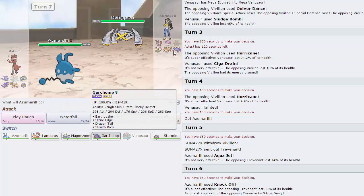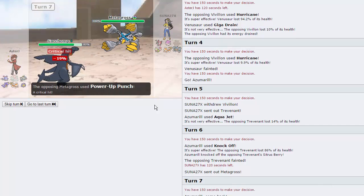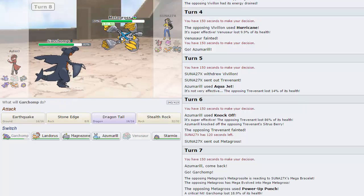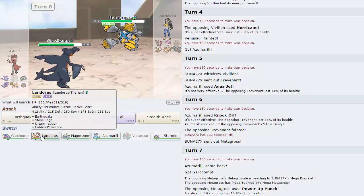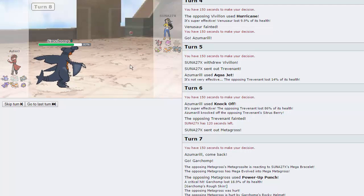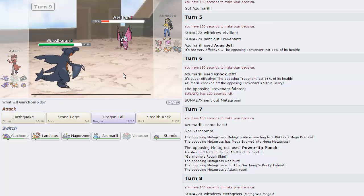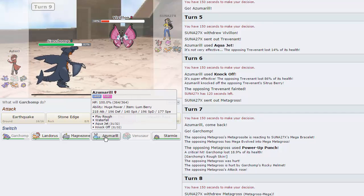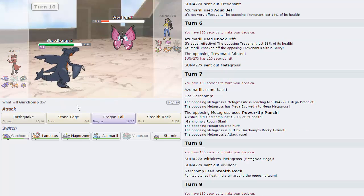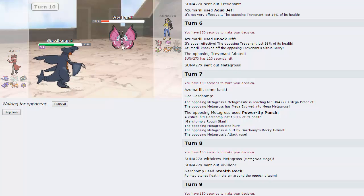On this Metagross, I'm going straight into Garchomp — it's probably going to Mega Evolve and get off some damage. He could be Ice Punch. Our Landorus revenge kills this thing though, so I'm not too worried. I'm just going to try to get up Rocks here, as he actually lets me. And he's going to go Vileplume and go for Sleep Powder. I don't really need my Garchomp awake though, so I'm going straight for the Dragon Tail in case he wanted to go for Quiver Dance.